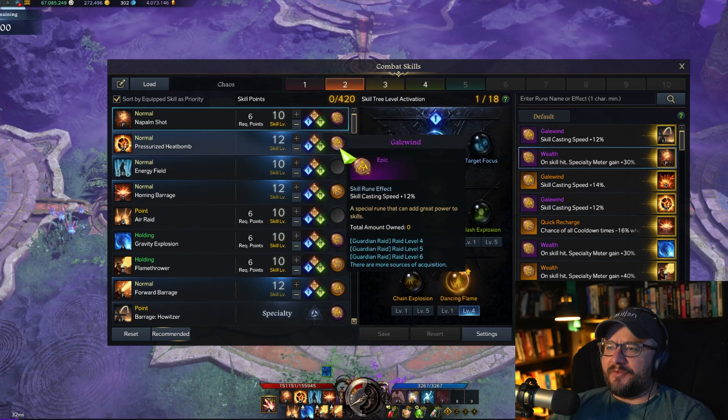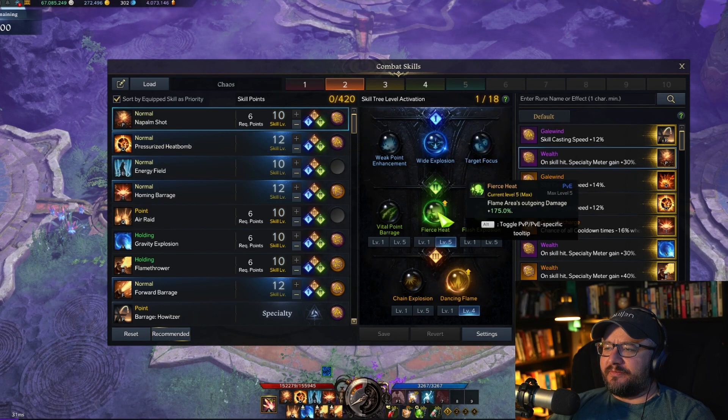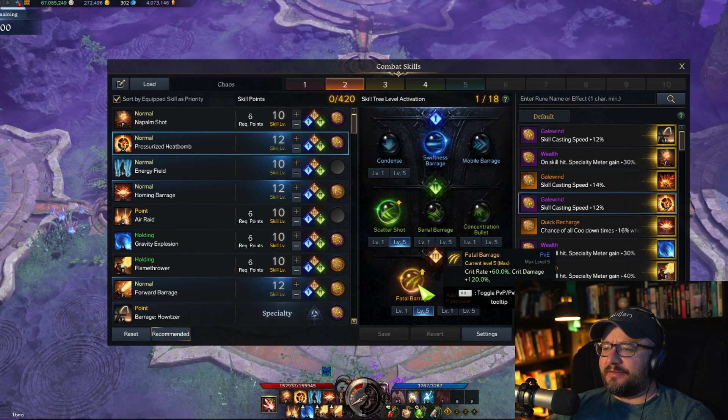Napalm Shot — I put Wealth on there because I actually want to get some meter so I can wheelchair. For that you go Wide Explosion, Fierce Heat, Dancing Flame, Pressurized Heat Bomb, Swift Scatter, Fatal.